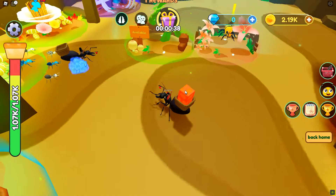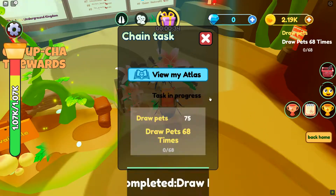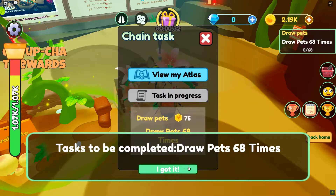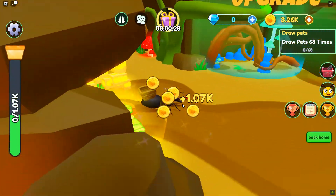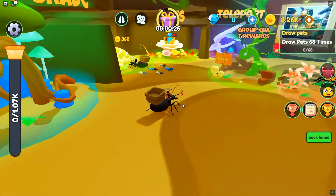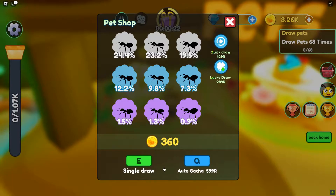Let's go and sell. Receive a task — draw pets 68 times. What? Okay, so there are definitely pets somewhere all over here. Let's draw some pets. How much do I have — three thousand?